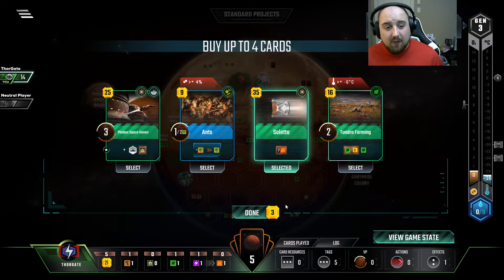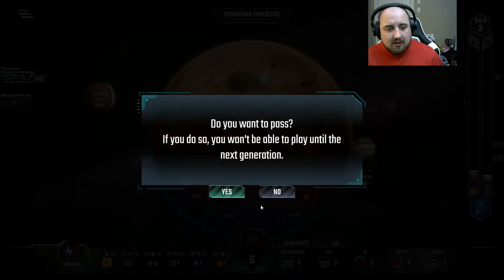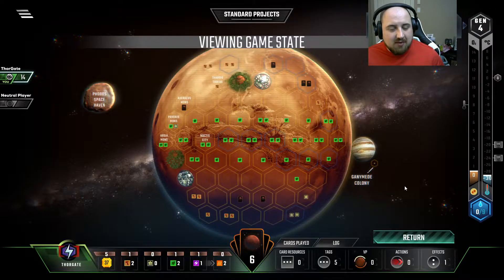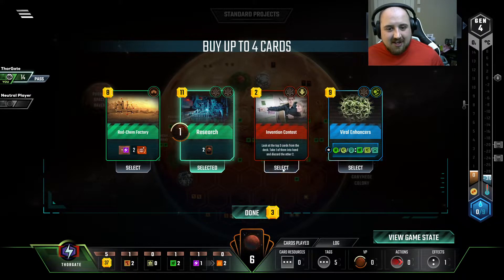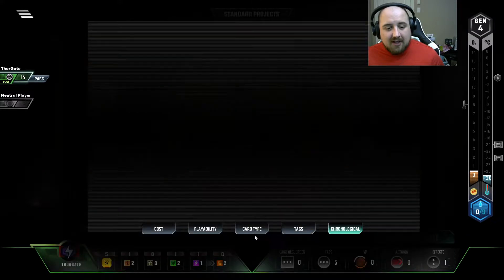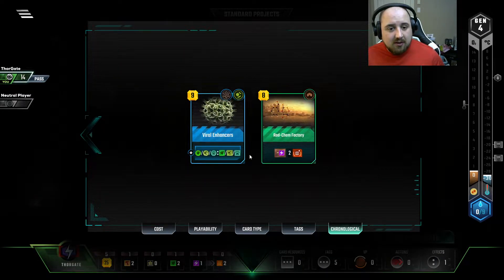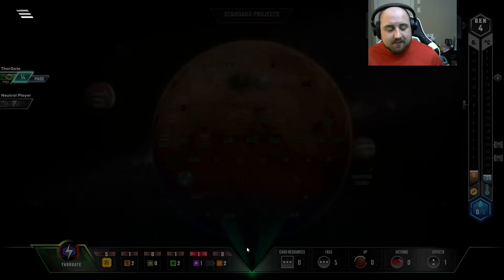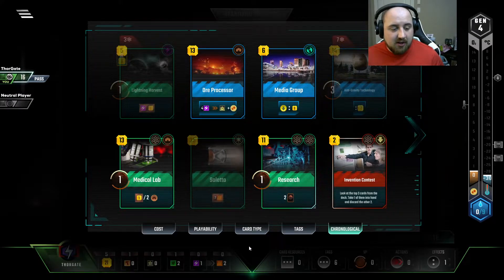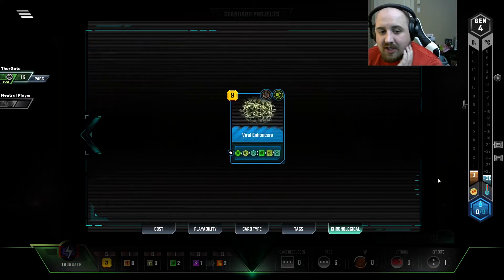We can get a Saleta Turn 4 by just passing, I think, because we have 5 Income. But we can't, because we have to buy all these events and all these Science Tags. Honestly, the Radcam Factory might be worthwhile just to get the production moving — get our money production by getting TR, even if it's fake. I've won a Media Group Invention Contest, but even now I think it makes most sense just to pass again.